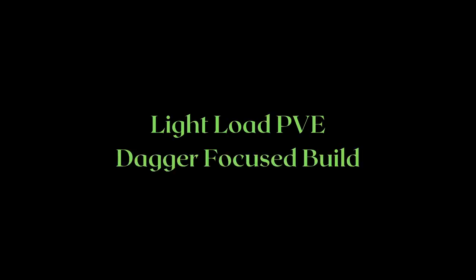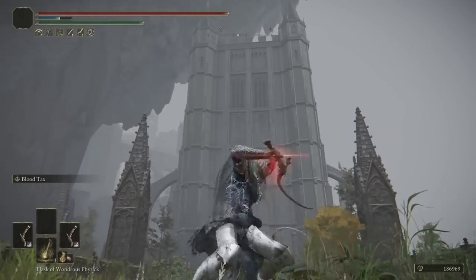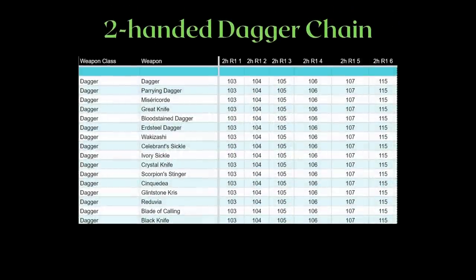Allow me to solve this problem for you today, as I take on this request for a light load PVE dagger focused build to really accentuate the dagger's speed. One condition for this request is that we will not be using another weapon class unless it is a catalyst — staffs and seals — whose purpose is to buff the daggers. Our main focus right now is to solve whether two-handing daggers or power stancing them is better, as these are going to be your main spammable attack options.